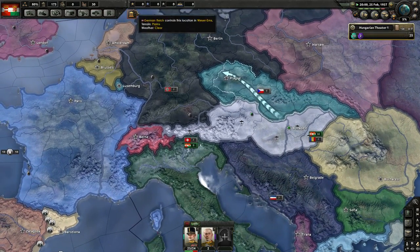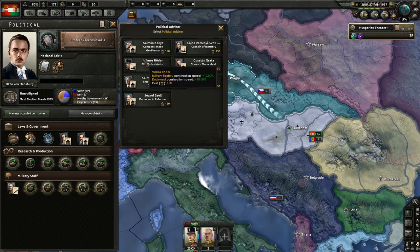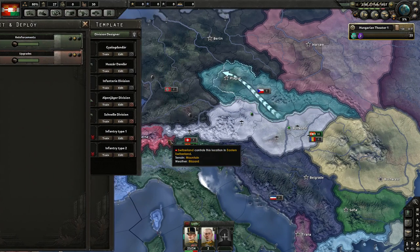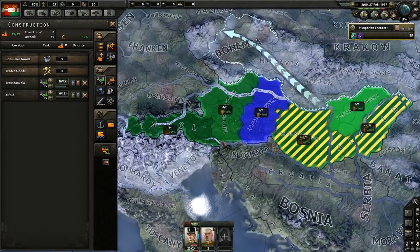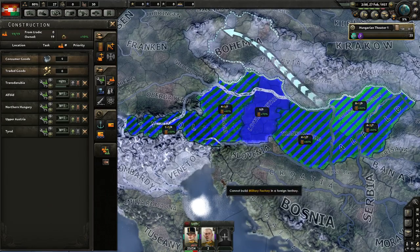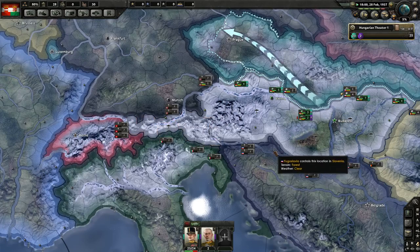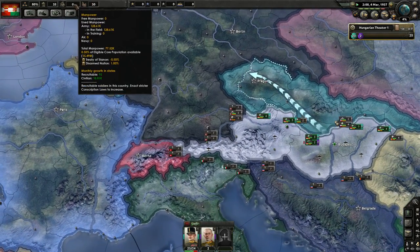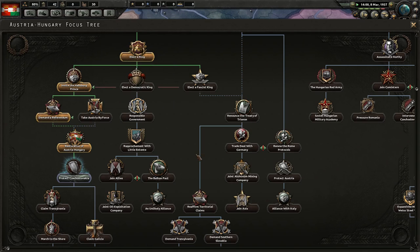Their neighbors undoubtedly view the proceedings in Budapest suspiciously — like a phoenix from the ashes. We shall protect Czechoslovakia. We're fully independent and Czechoslovakia exists, so this gets us offering guarantees, though it'll probably just put us at war with Germany. We wanted the War Industrialist advisor. We're going to want to build military factories all the way through Tyrol — maybe there's still a gold mine in there. Manpower is now at 95 per month.